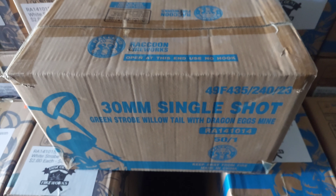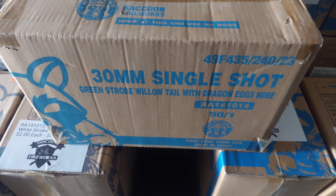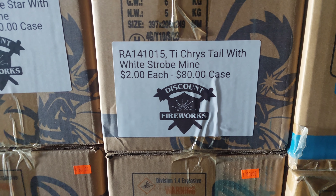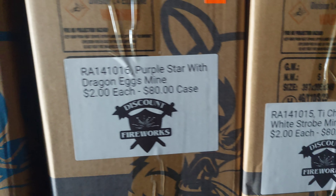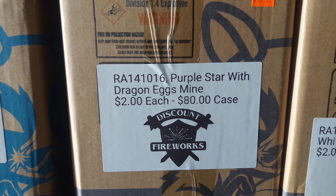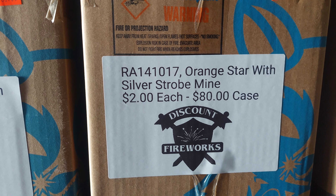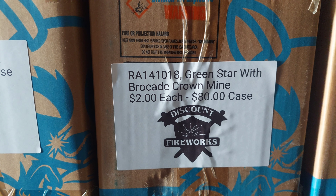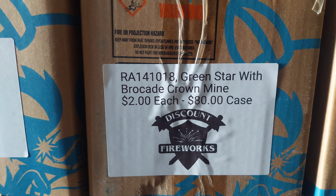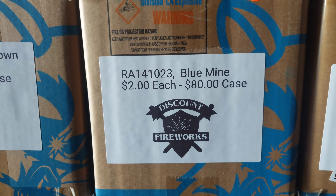I missed the stickers on these, so we've got Green Strobe Tail with Dragon Eggs Mine — number 14 on that one. Number 15: Titanium Chrysanthemum Tail with White Strobe Mine. 16: Purple Star with Dragon Eggs Mine. 17: Orange Star with Strobe Mine. 17: Silver Strobe Mine. 18: Green Star with Brocade Crown Mine. 22: Green Mine. 23: Blue Mine.